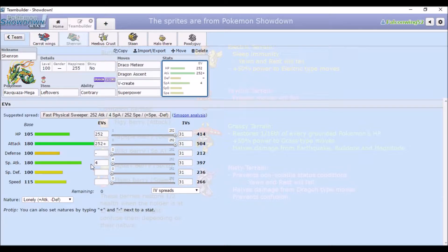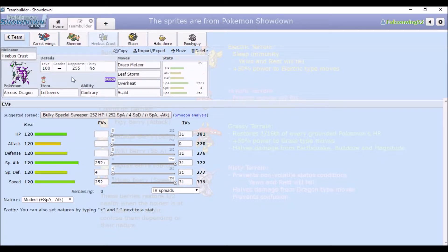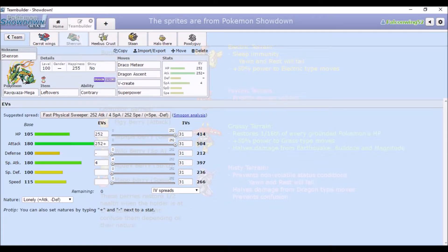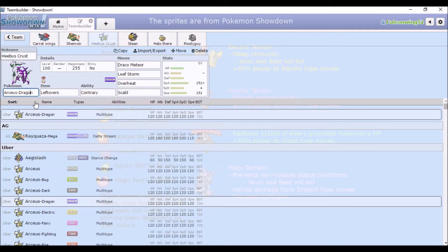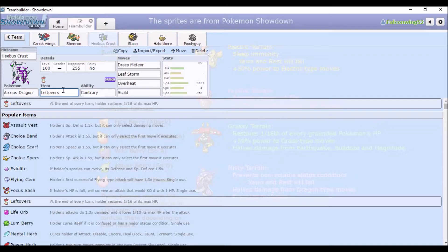Full Attack EVs for HP and full Special Attack for Draco Meteor. Now here's where it gets complicated. I decided I wanted to try Arceus because you see it around a bit but I'd never actually used one. So basically I made it so that Rayquaza would be more physically oriented and Arceus would be more specially oriented. The thing with Arceus is you can make it Dragon type or whatever type, and if you change the item it still looks like a Dragon type but acts as a Normal type.